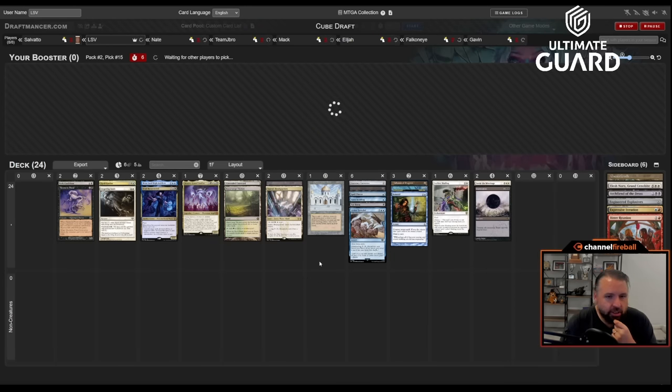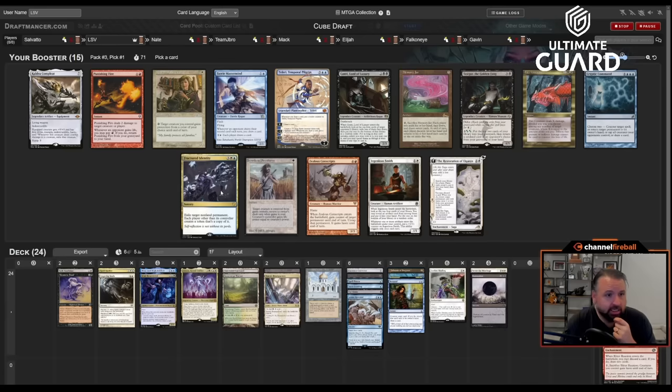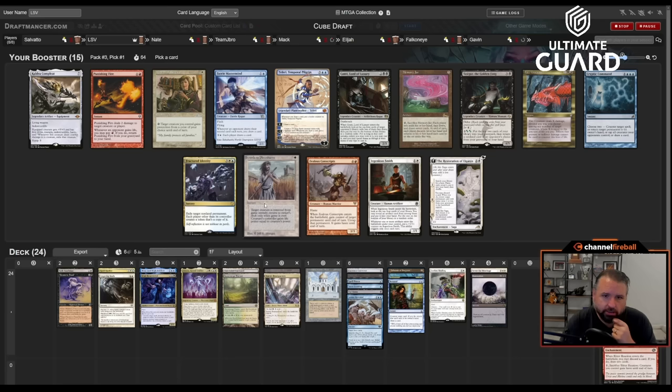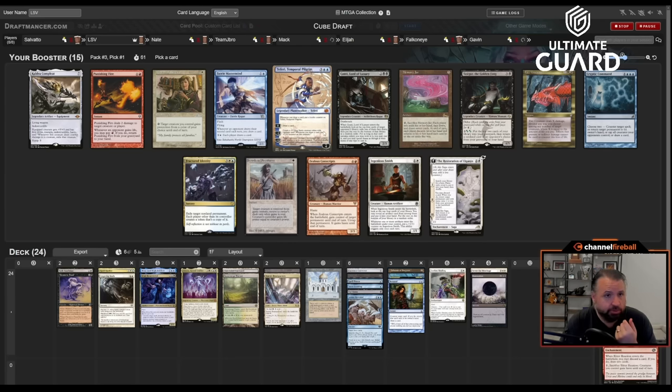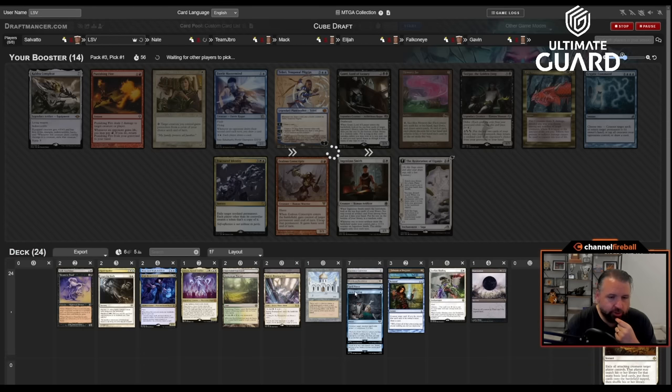Taking Cut Down — actually a good removal spell. Last pick Bitter Reunion. I need to open something nice in pack three. No Swords to Plowshares yet — I like that a lot more than Fracture Identity at this point. Swords is just awesome, perfect with Library. Taking Swords. Maybe I'll wheel Cryptic Command, Teferi, or Faerie Mastermind if I'm lucky. Swords to Plowshares is an easy pickup. I think we cut Damnation, or maybe cut Settle — we'll see.